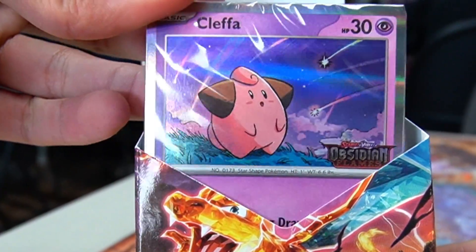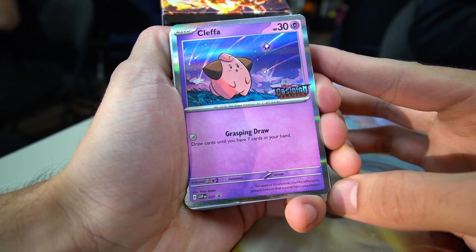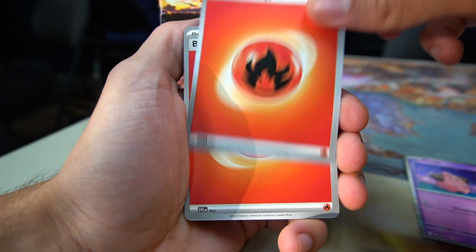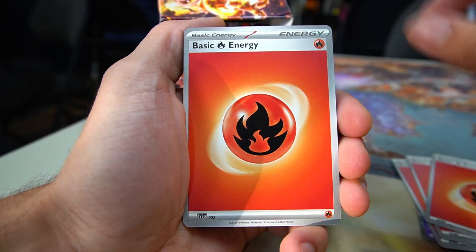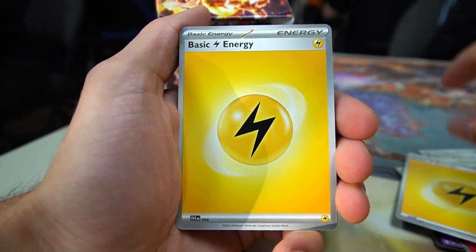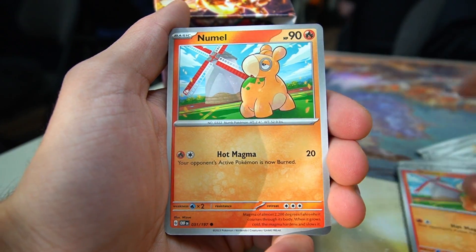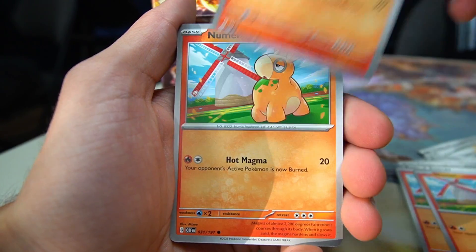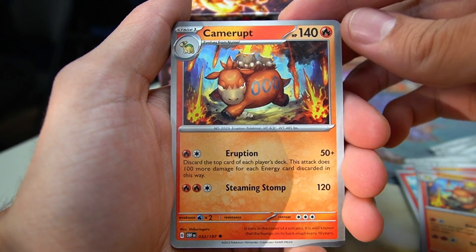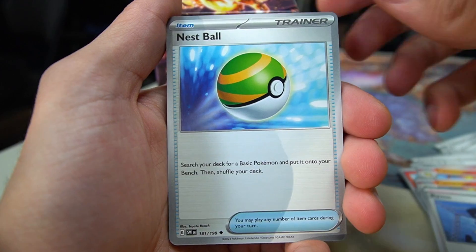We got Kleffa right here with the Grasping Draw attack. This card is actually really, really good. We got some trainer tips, a bunch of energies — lots and lots of energies. We got a Numel. It looks like we got the camera-up deck. My friend played this one at the other pre-release that you guys are going to see in the second half of the video. Everyone's pulling heat — I can hear people really, really excited right now, so hopefully we can walk around and see what people pulled.